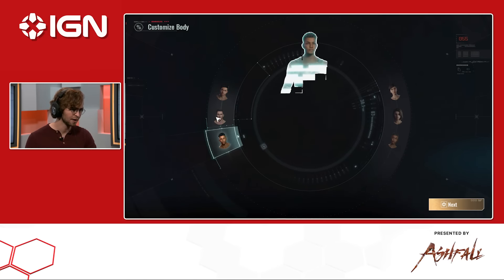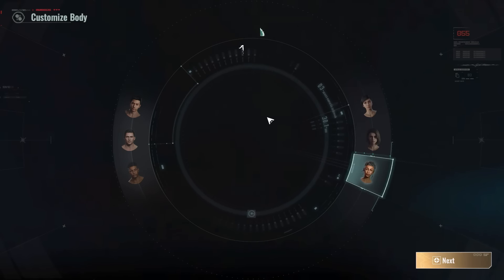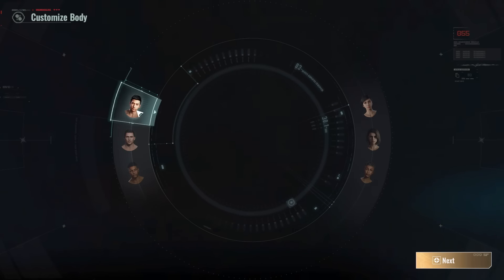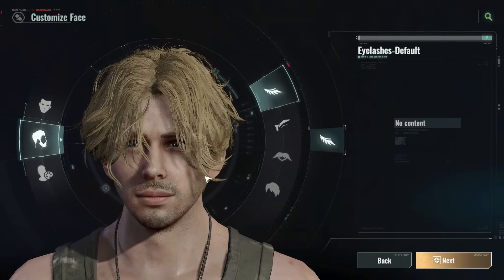Alright, so these are some of our different options here. Pretty detailed models here, which I really like. I'm gonna try to make somebody that looks a little bit like me, so let's try and make that happen. Let's get a full view. Oh yeah, he's looking good.